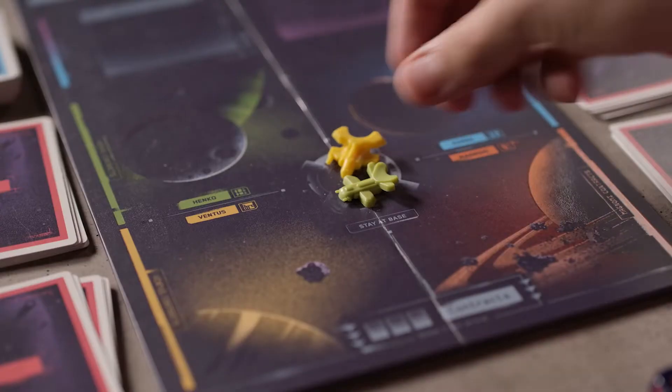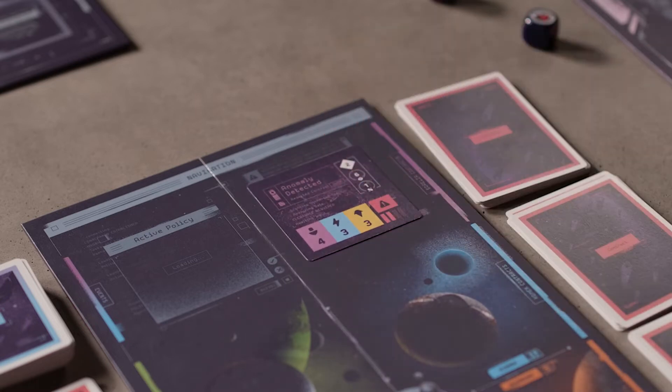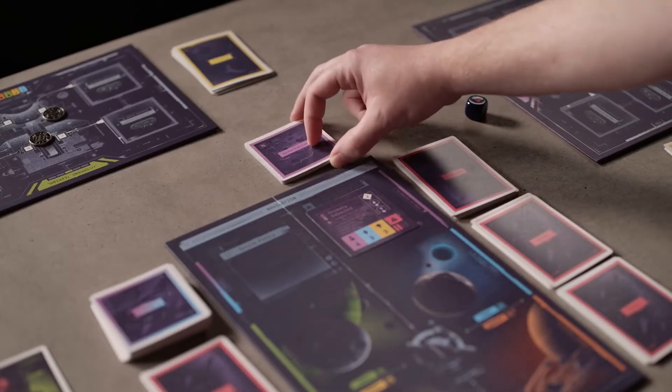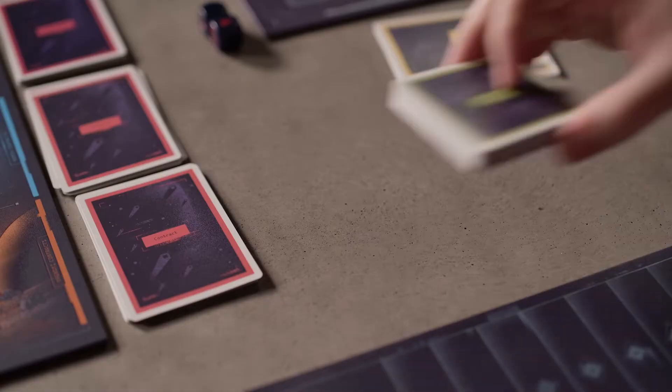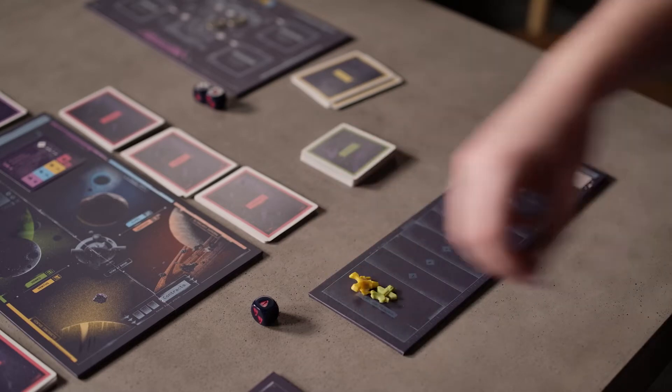Next, place all ship tokens matching the players' colors on the stay at base section of the navigation board. Then place the Sorelia sector card on the anomaly detected side in the top right of the navigation board. After that, shuffle and place the 10 Sorelia prototype ship parts within reach of all players, separate from the rest of the ship parts. Then shuffle all Nomad objectives in the objective pile. Lastly, place the new prestige board on the table and set all players' ship tokens on the zero space of the prestige track.